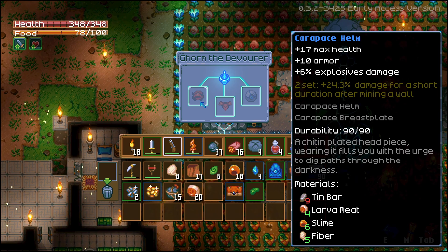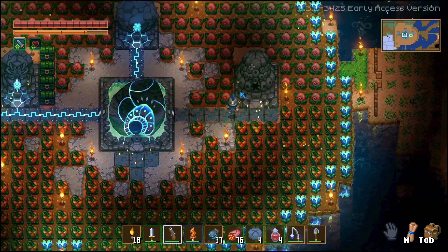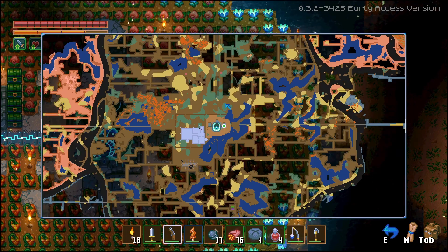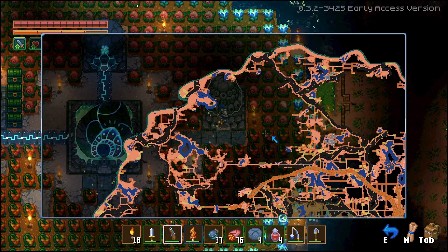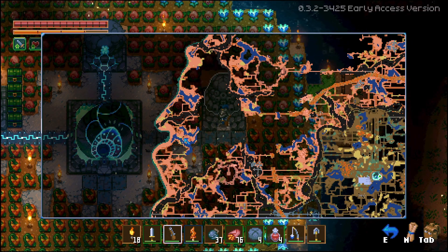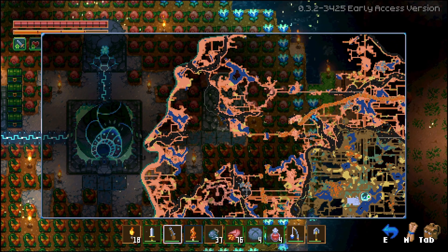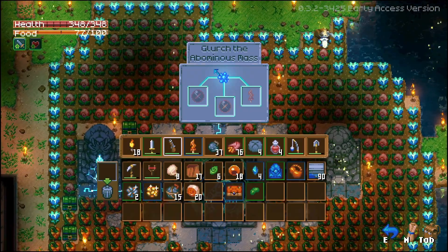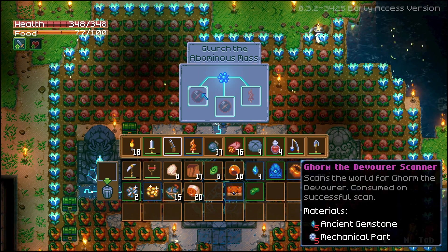All that's left now is to find the Hive Mother. I'd assume we're getting close — all the hives are in the clay caves and we've got a couple outlined that I haven't been into, like this big one in the center. There's a yellow acid-looking pond but I don't think that's her. She'll probably be somewhere up in this area. If you're having a hard time finding her or timing Gorm, you can build the trackers — there's a Hive Mother scanner and a Gorm the Devourer scanner.